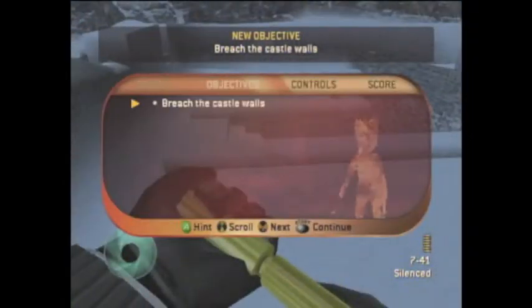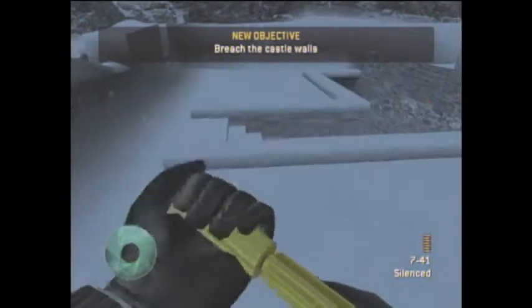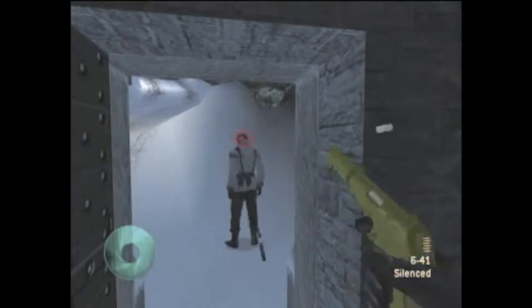The first way that you can get in is very simple. Right when you start, take a right and go down the stairs. When you get to the bottom of the stairs, there will be a trail that leads up to the castle doors.